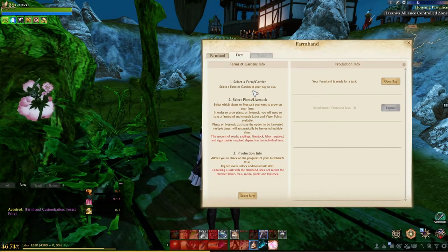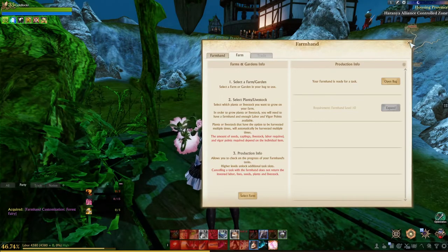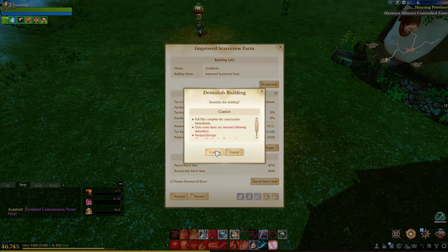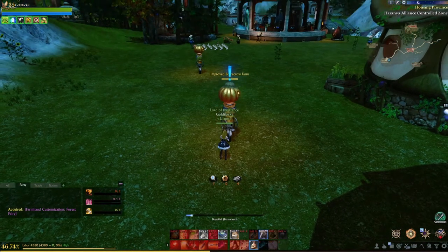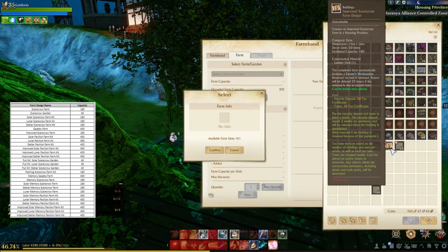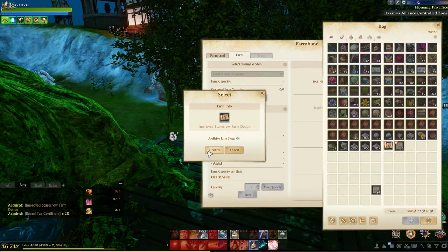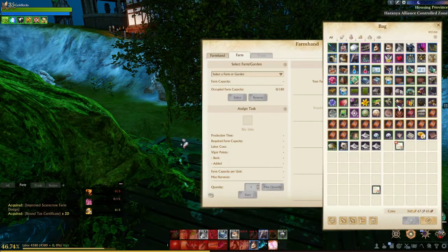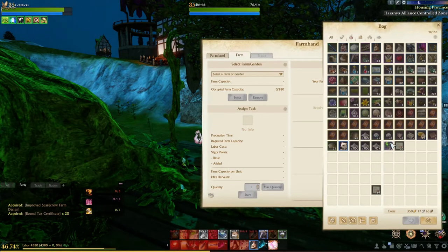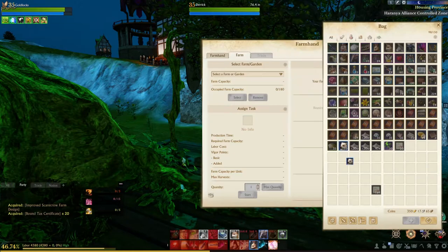To set up the farm, first you'll need to hit the Select Farm option and it'll bring you to this menu. You'll need to have the farm design in your inventory. Here I'm going to have to demolish this farm in order to get my farmhand activated. Then you'll hit Select Farm, confirm, and you will now be able to assign a task.